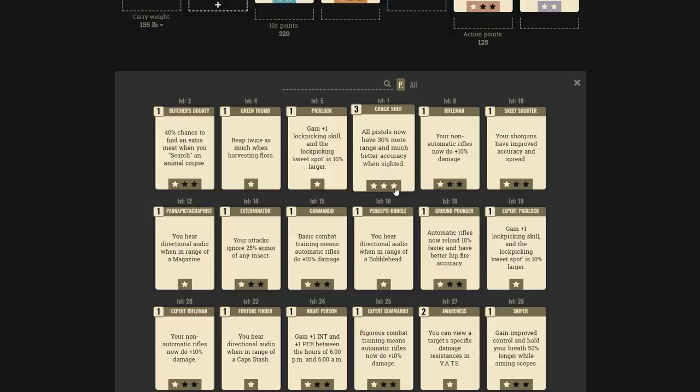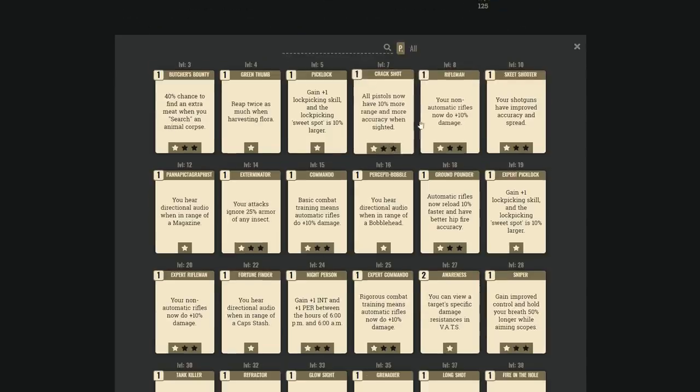Crack Shot gives more accuracy and range when sighted — possibly worth it for pistol builds, and accuracy may translate to VATS. All the weapon-specific damage perks in Perception are A-rank if they match your build. Skeet Shooter for shotguns — I'd say B or even A-rank if you're using shotguns since it tightens your cone of fire and improves VATS hit chance, though it doesn't add raw damage.